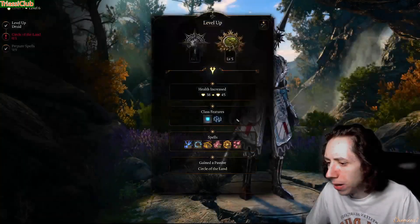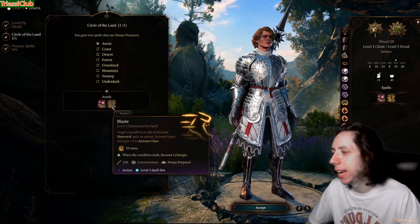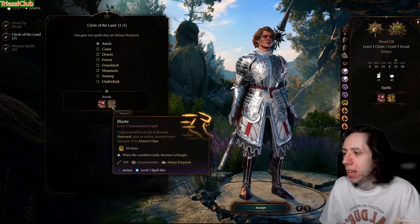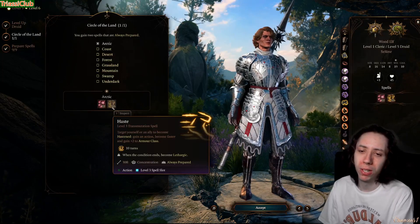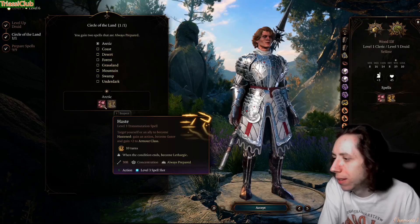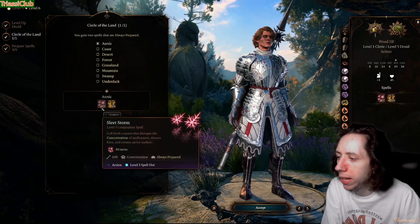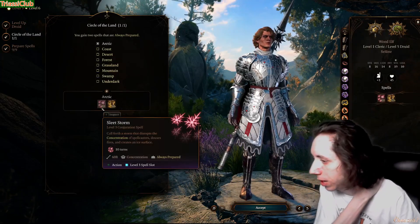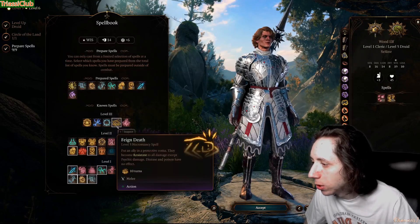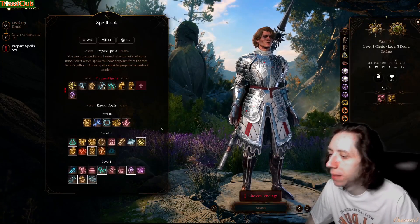At druid level six, we get another Circle of the Land feature. We want Sleet Storm — and we get Haste. Haste means breaking concentration on moonbeam, but if you've got an overpowered party member you'd rather haste, that's fine. As long as you have sanctuary, you're still supporting the team: healing, not dying, saving the day. Sleet Storm won't break your sanctuary and it can disrupt enemy concentration spells like Cloud Kill.